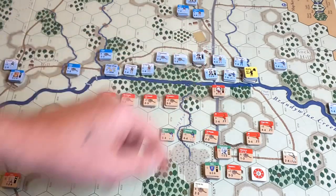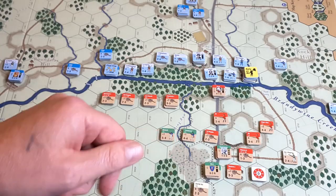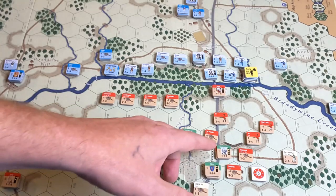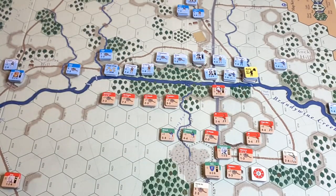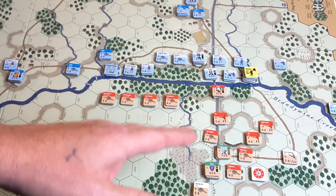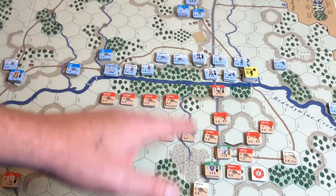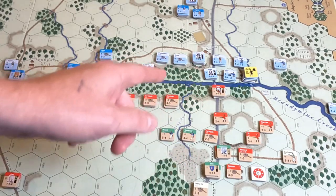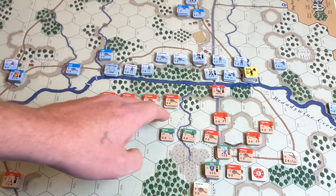I'm pulling back some of the reduced-strength worn units — like the 49th, which has been flipped and took earlier damage — so they don't take more losses. I'll get fresh units up front supporting Grant. Knyphausen is going to move up to make an attack on Chad's Ferry, the second primary ford. I want to line up secondary forces as a reserve to support once a crossing is made.